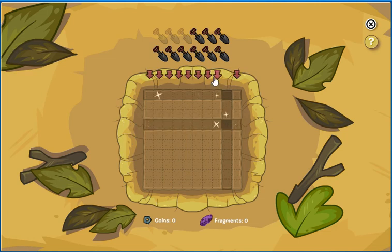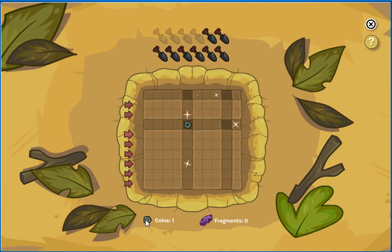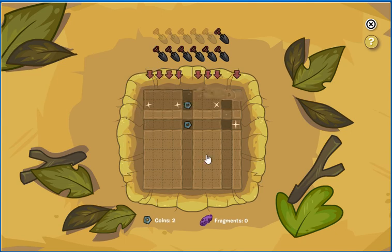Apparently there was nothing there. You'll also want to try and get the sparkles, and that will reveal coins or fragments. Fragments will most likely take up more than one little spot at a time.